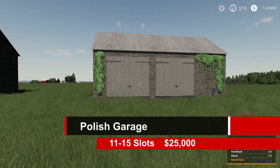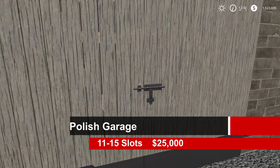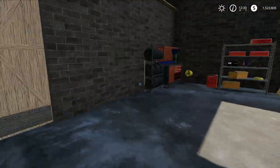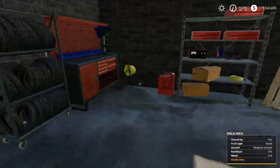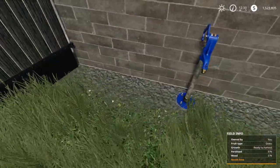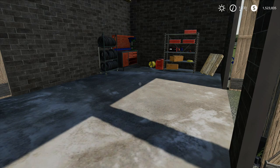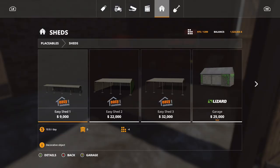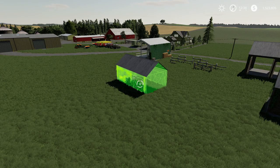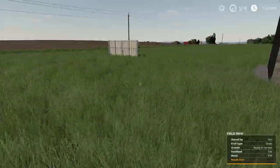Next is the Polish garage — 11 to 15 slots, $25,000 — and same deal, the only difference between the two versions is the vines on the outside. Really nice decoration detail inside. You can find these under sheds — $25 per day and 300-degree rotation.